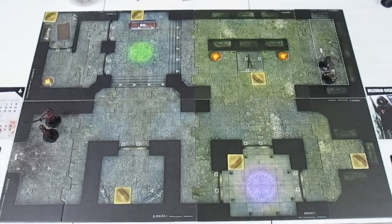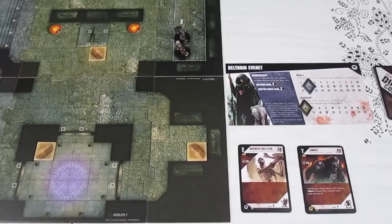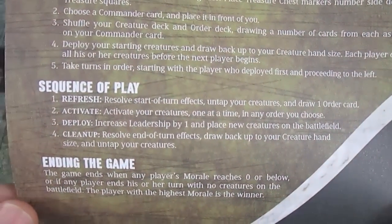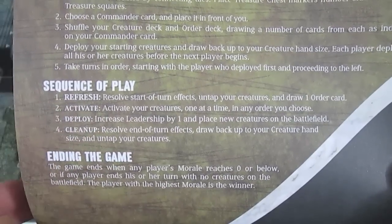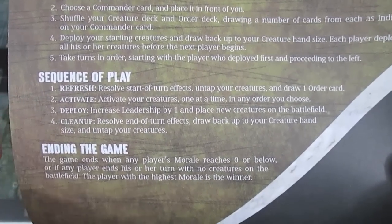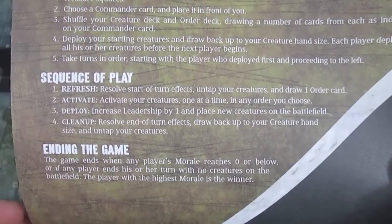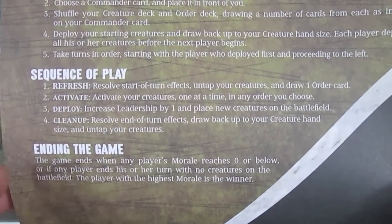The Curse of Undeath goes first since they placed their models on the board first. We'll alternate back and forth each turn. Here's the sequence of play from the back of each rulebook: first, Refresh — resolve start of turn effects, untap your creatures, and draw one order card. Then Activate Your Creatures, one at a time in any order you choose. Then Deploy — increase leadership by one and place new creatures on the battlefield. Finally, Cleanup — resolve end of turn effects, draw back up to your creature hand size, and untap your creatures once again.